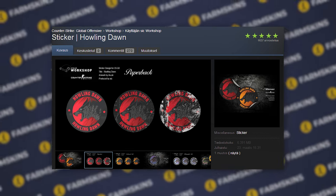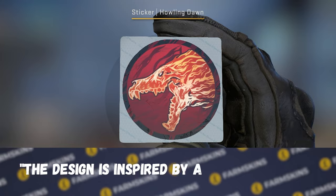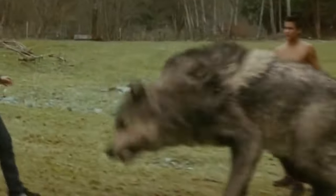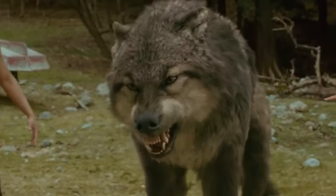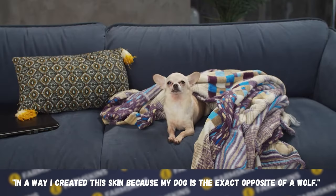The description was quite strange: 'The design is inspired by a photo of my dog.' Could the author's pet really look like a real wolf? An explanation followed, but it didn't get much clearer: 'In a way, I created this skin because my dog is the exact opposite of a wolf.'